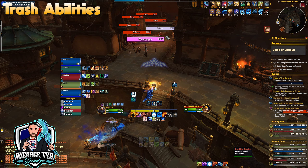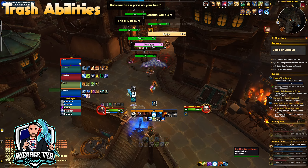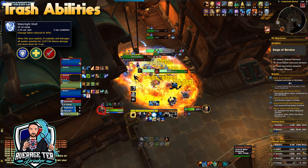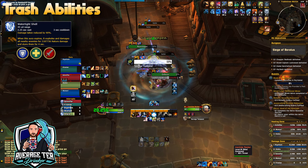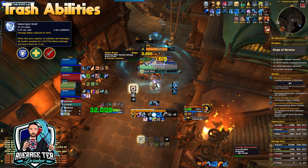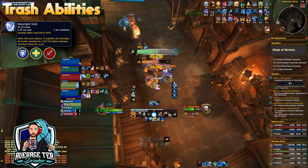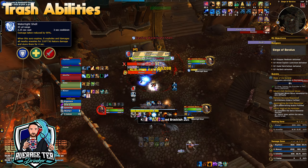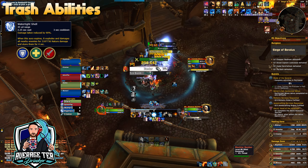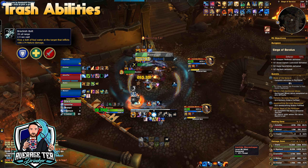Straight into the first trash, you'll be dealing with the Irontide Wave Shapers. They do two casts: one being Watertight Shell, which buffs a mob with a magic effect reducing damage taken by 90%, and after 10 seconds it expires and stuns all nearby enemies for 4 seconds. It's really important to interrupt this cast, or use a magic purge like Mass Spell or Shaman Purge, because this buff cannot go off.